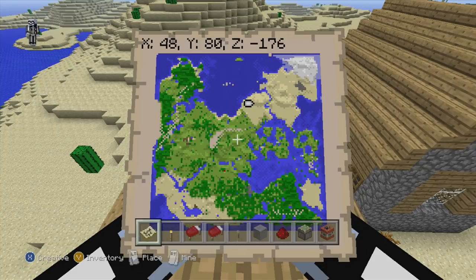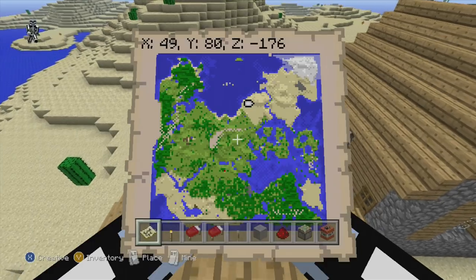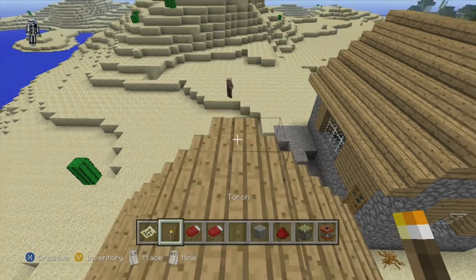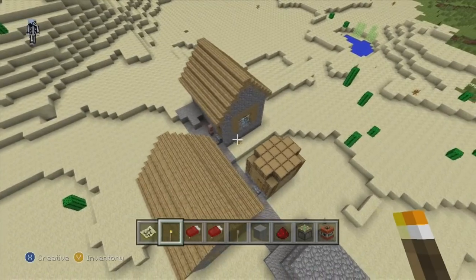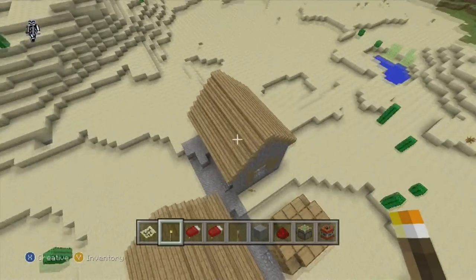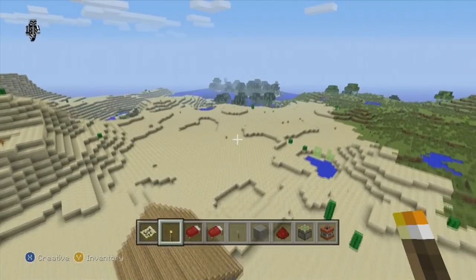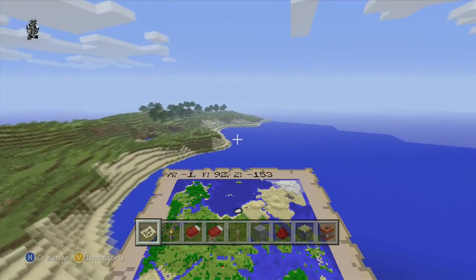I'm not gonna show it all to you because finding it is really fun, but there is a double dungeon underground, at least one of them, a few glitch dungeons, and all kinds of other great stuff for you to find. So besides the surface, this map has a really nice underground too. This is obviously your first village — it's one of the smaller ones, but a village is a village and I always like them.